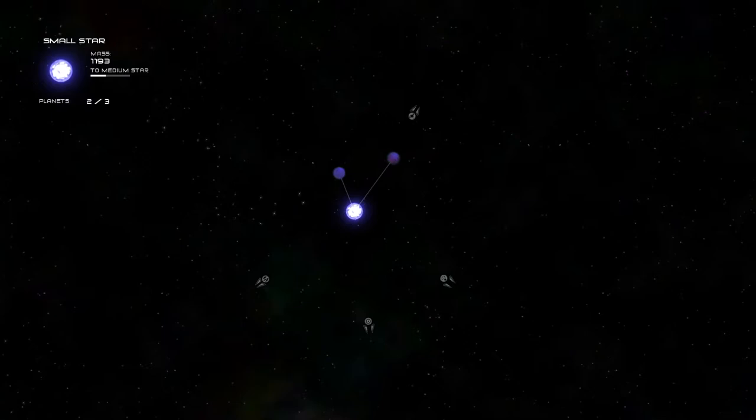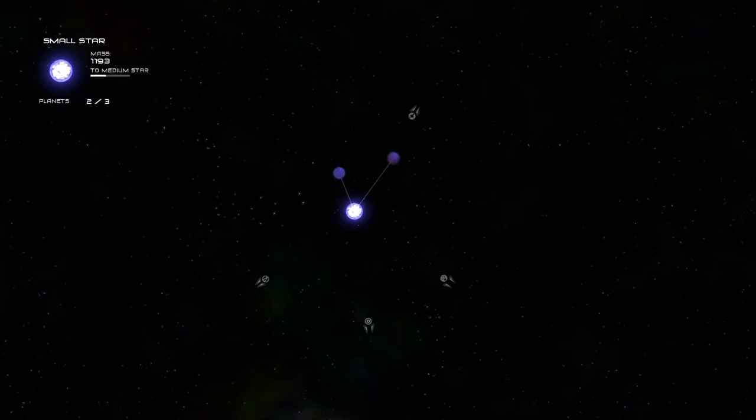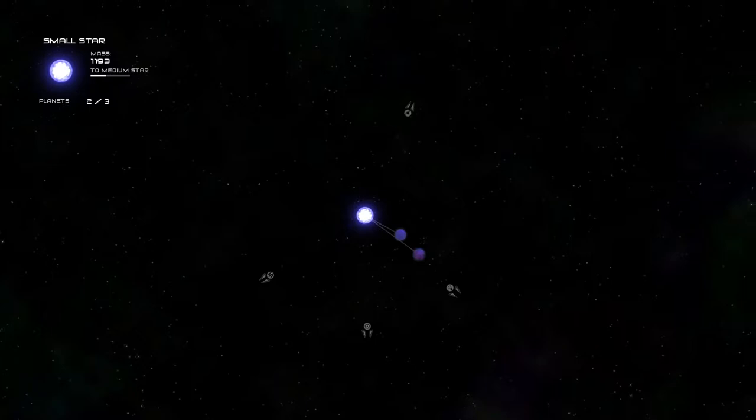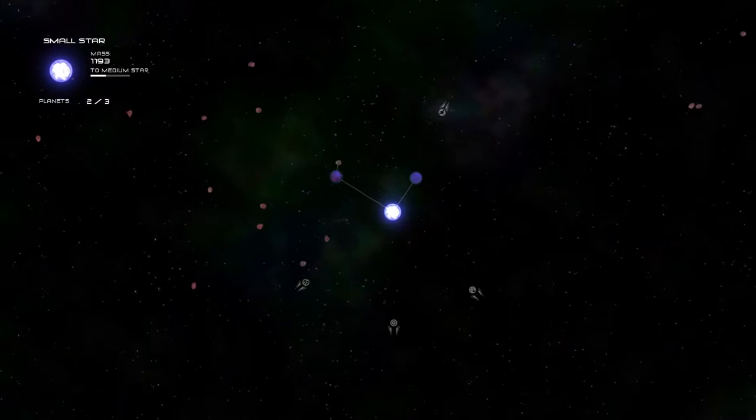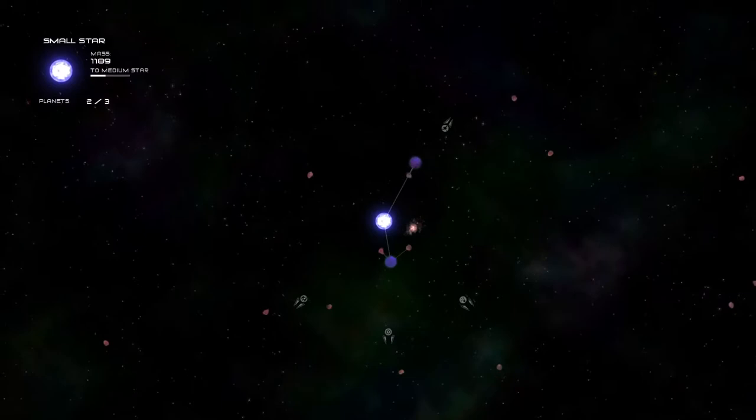However, if we get the planet close enough and line everything up correctly, then the asteroids will orbit the planet instead. Then we get to consume the asteroids to collect mass. If we collect enough mass, then the planet will shift into a life planet and we'll have ships again. If you're a solar system, I believe once you have two or maybe three planets that have life on them, then the life forms will give you — the star — a shield, which does the same thing as a planetary shield.